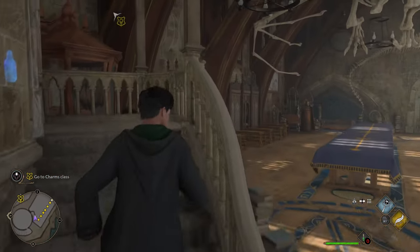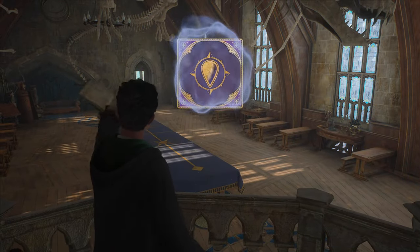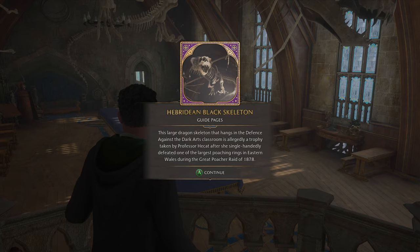I have to face the room. A brilliant black skeleton — this large dragon skeleton that hangs in the Defense Against the Dark Arts classroom is allegedly a trophy taken by Professor Hecate after she single-handedly defeated one of the largest poaching rings in eastern Wales during the Great Poacher Raid of 1878.